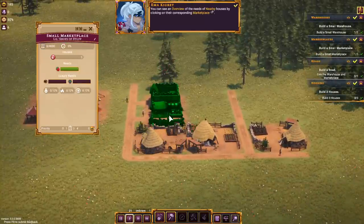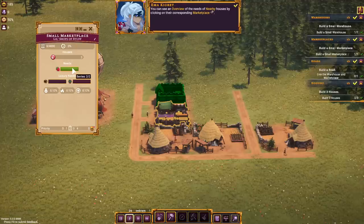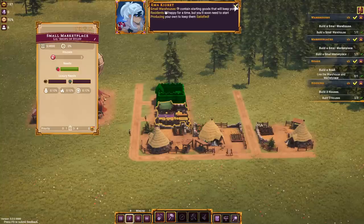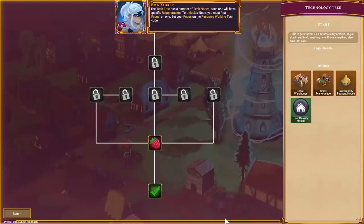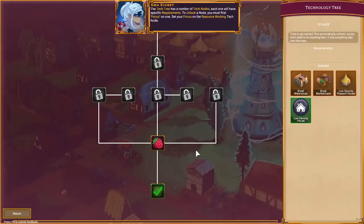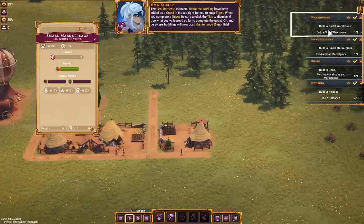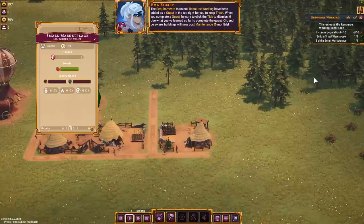Inside our marketplace we've got an overview of the needs of people nearby — they all want berries, everybody's like 'give me the berries, I want to shove them in my face.' There's a reminder that you can hover your cursor on most everything to get a tooltip — that's a nice feature to have. So we've got our tech tree now. As of right now we're somewhat limited in what we can accomplish, but we can get resource working over here, set our focus on it, and that's going to unlock some new stuff.